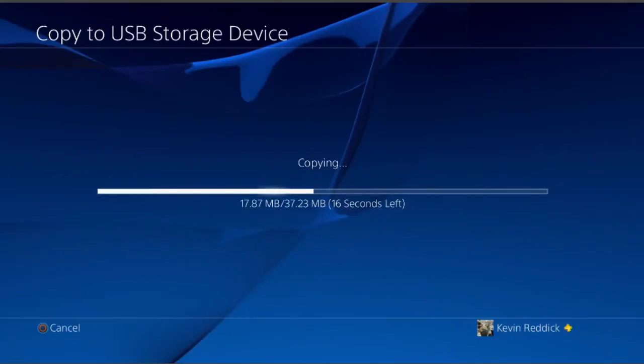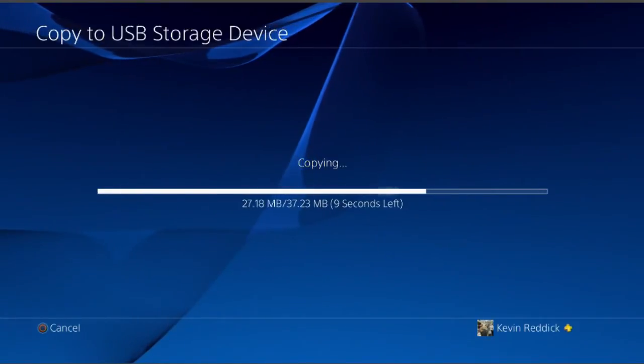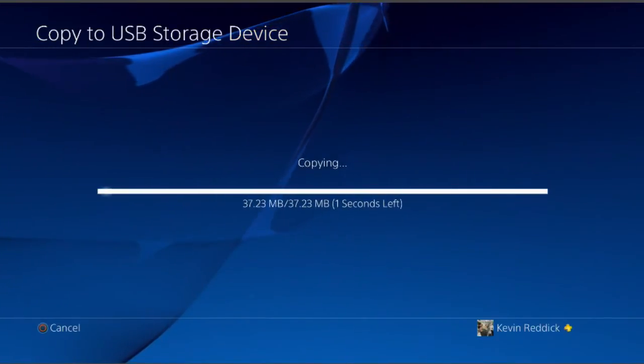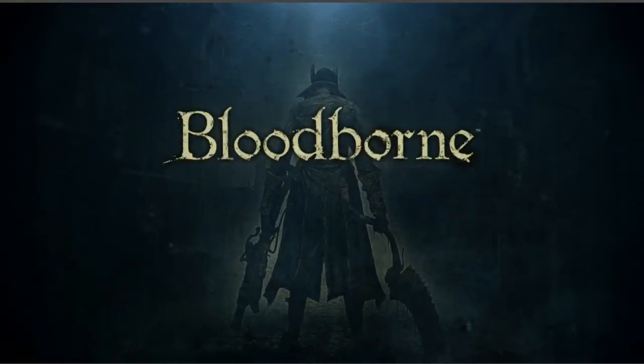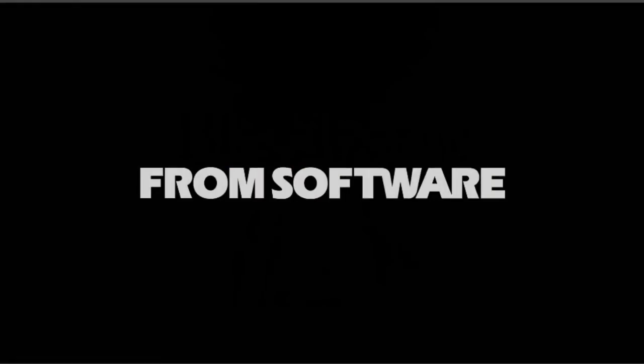You only want to do this with a save game that is sitting right at the end of Bloodborne. I'll show you in just a minute how to know if you're actually at the end, ready to fight the final boss. It's done copying, so we're going to back all the way out, open up Bloodborne. Now that I'm in, I'm going to go ahead and pull out the USB drive from the PS4 so the system isn't trying to read from it.